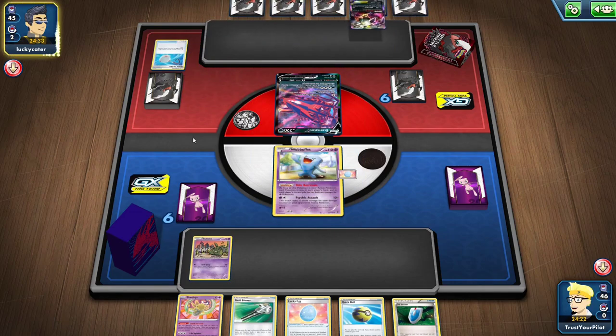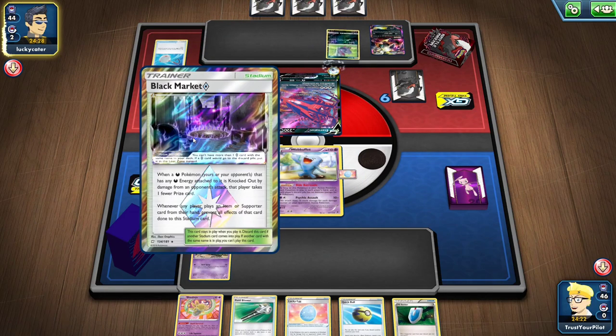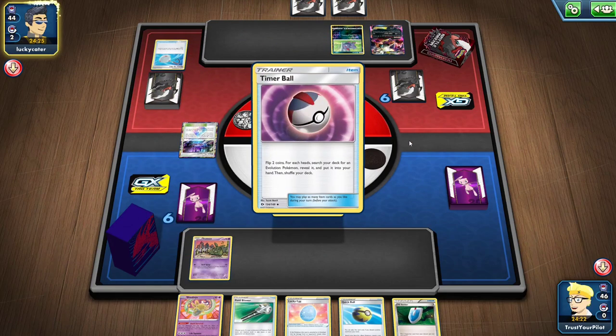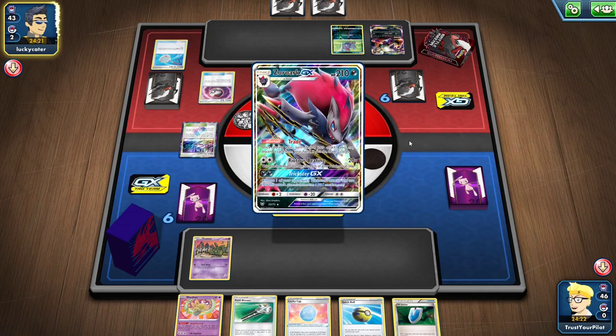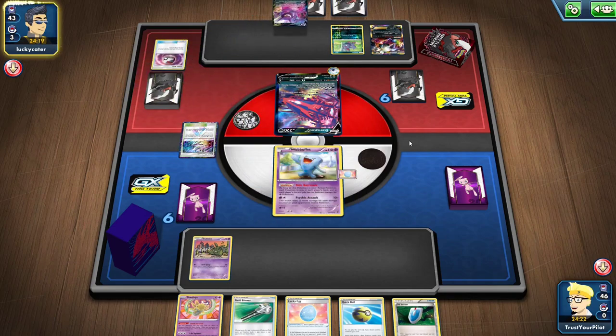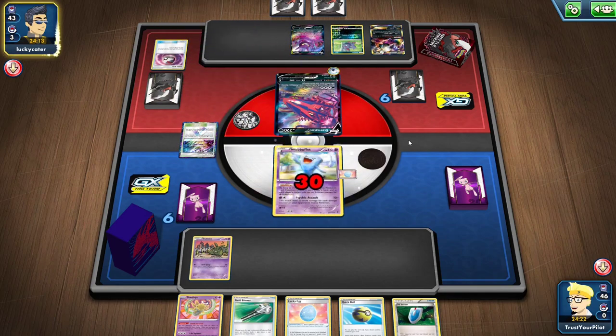There's Scoop Up Net. So they're playing Eternatus in Expanded. They don't have their abilities. They have Black Market, they have Capture Energy — they're doing a whole bunch of things. I don't play Sudowoodo, but I'm going to shut off their abilities and they don't want that. Okay, so it's Power Accelerator — that's fine. They put down the Crobat.